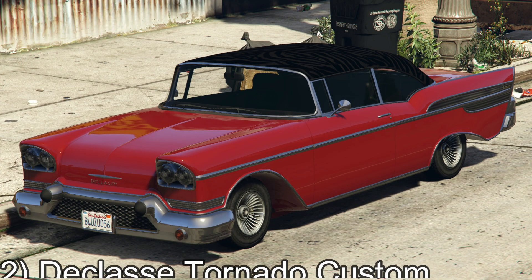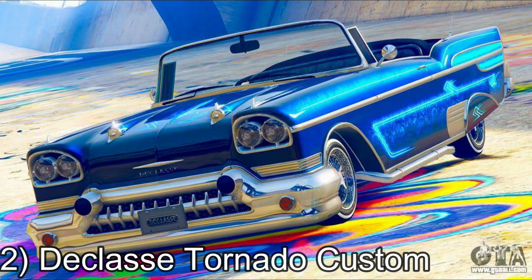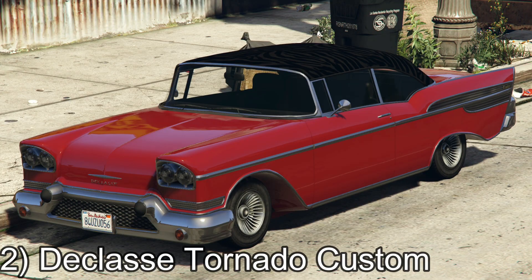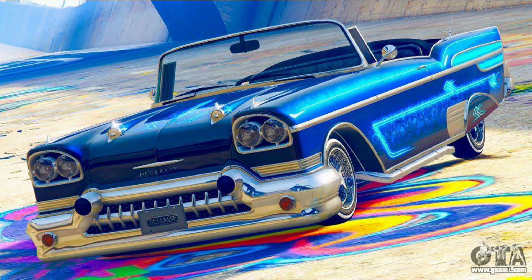Number 2: D-Class Tornado Custom. The D-Class Tornado is one of the most recognizable lawriders in the game because of its unique older style look. It was also present in GTA San Andreas. When it is upgraded to the max, it becomes a supreme lawrider in GTA Online. The stock version will only set players back $30,000, but hundreds of thousands later they will end up with the most amazing custom Tornado that they have ever seen.